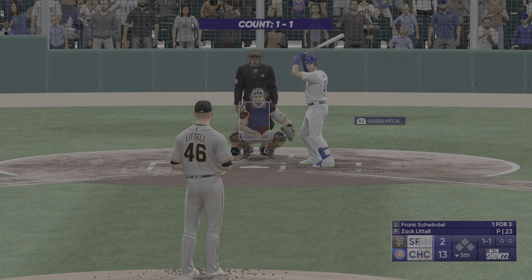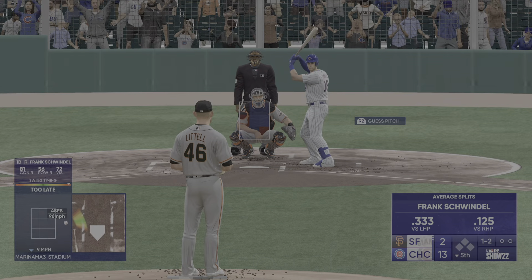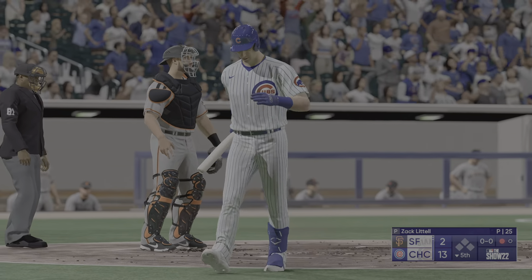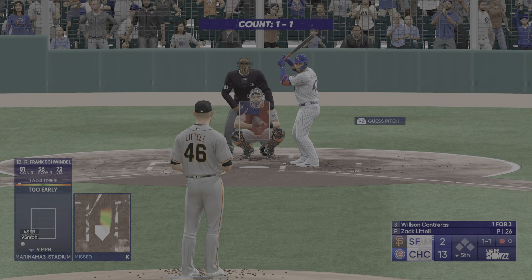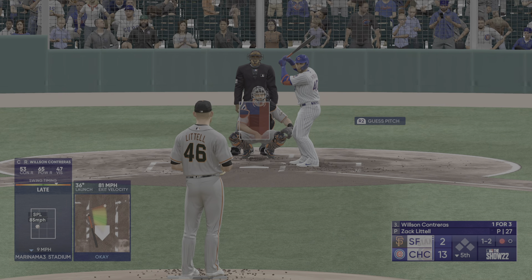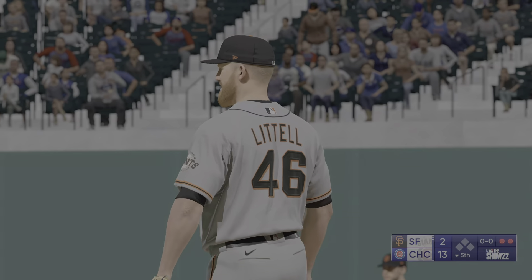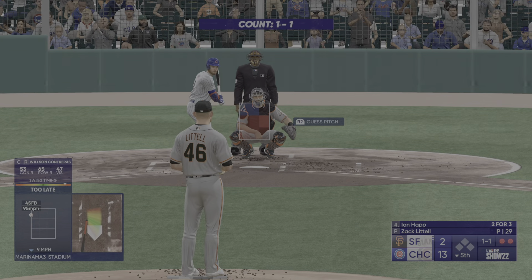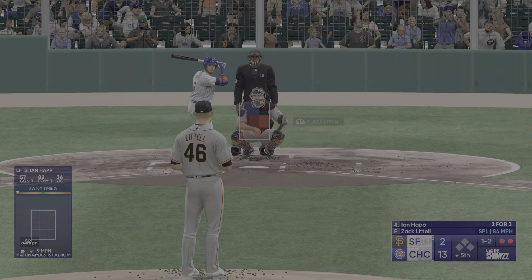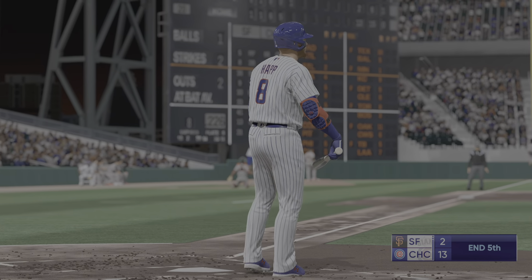We head to the bottom of the fifth — up now for Chicago, Frank Schwindel. Swing and a miss — ball and two strikes. Swings through that one — strikeout, one gone. He came out of his mechanics there; typically likes to shoot the ball the other way but that time was a little anxious. Foul ball — swing and a miss, the velocity blasted it right past him. Toughest pitch to hit — fastball in the outer black. Sometimes you just got to tip your cap. Swings through that one — and how about that, it's an immaculate inning!